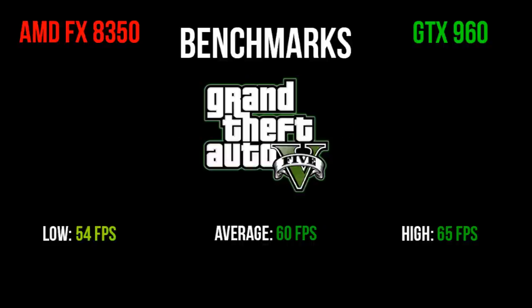Next up we have Grand Theft Auto 5. I had all high settings rather than very high, and I was actually surprised at the performance I got. I had an average of 60 FPS literally on the dot. My low was 54, and my high was 65. It was very close together — 54 to 65 — but I still ran the game really well.